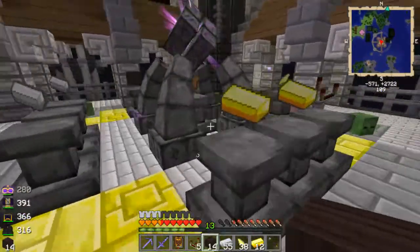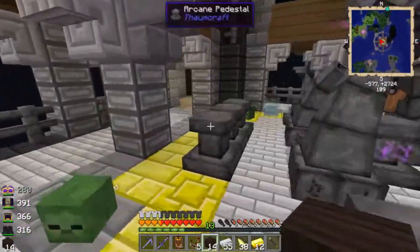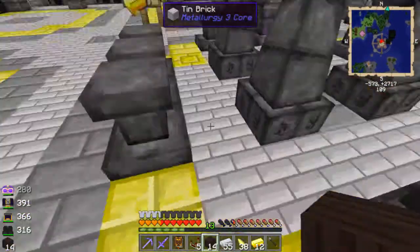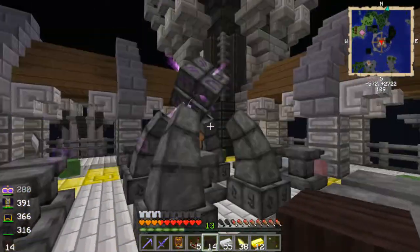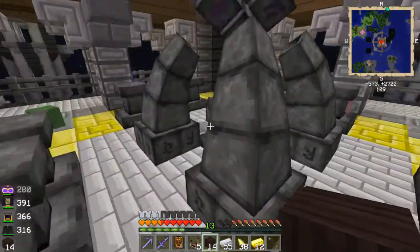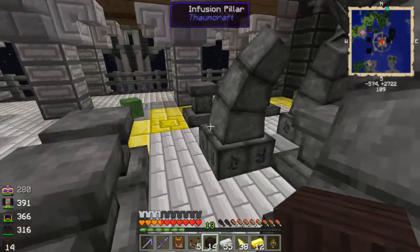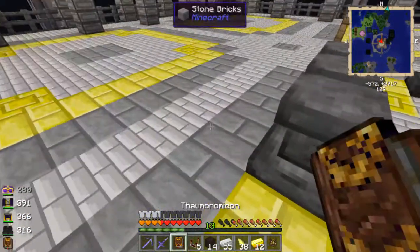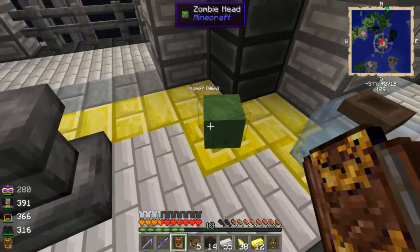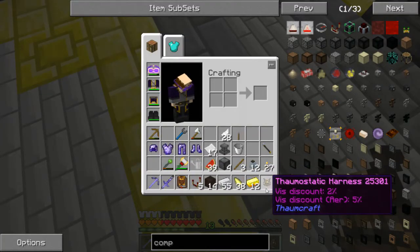Looks like it took the air shards already, as well as the two pieces of wood. Now all it needs to do is take the gold. Looks like it took the comparator already. There goes the gold. There goes the iron. The last piece of iron. Did it work? It worked! It worked! Ha ha! Look at this — that went a hell of a lot smoother than I thought it would, especially considering this is supposed to be a high instability one. Only one thing fell off. I guess that's because of all the zombie heads and stuff I put around it. I finally have my harness — a thermostatic harness which will allow me to fly.